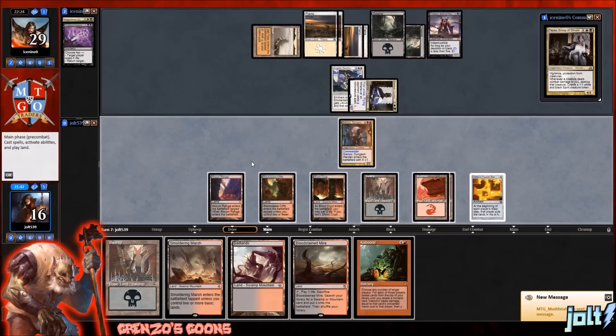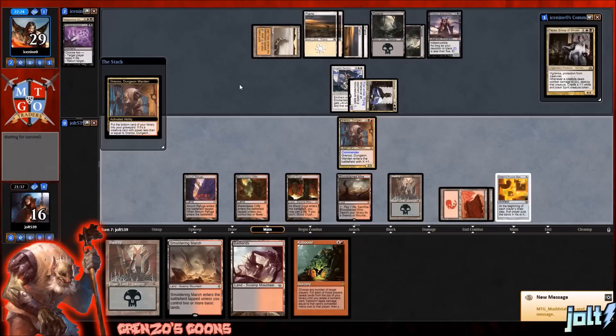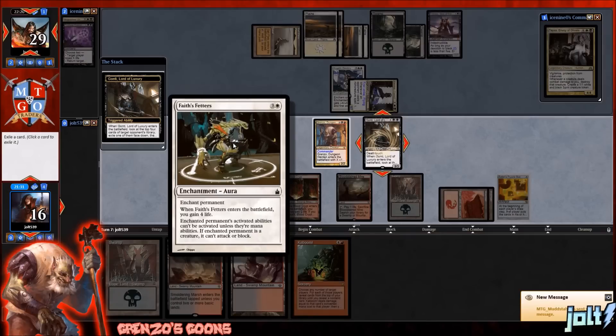We'll be able to make the land drop. Let's get the Badlands down. Actually, let's go ahead and get down the Bloodstained Mire — we're not going to crack it. Let's go ahead and go for Grinzo. I think we have Gonti on the bottom, so we're going to be able to exile the top card of their library. Let's go for that Deathbringer Liege or Faith's Fetters into the battlefield.